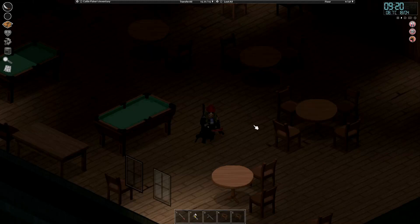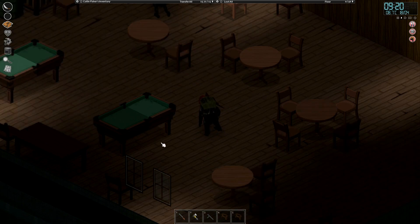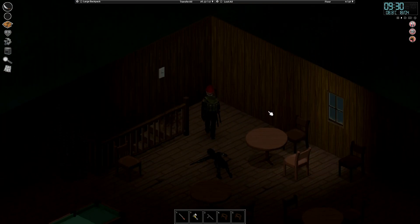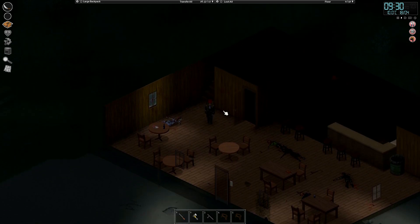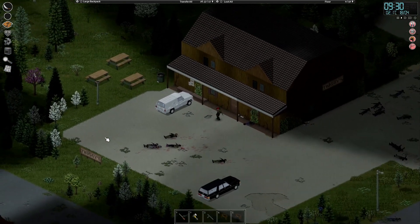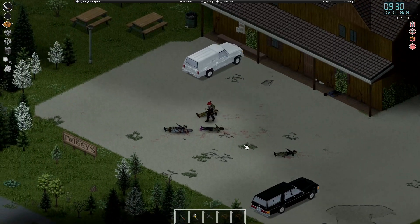Welcome back to Project Zumberwood. It's Friday and we are kicking off on the second floor of Twiggy's, our local bar. Between episodes I haven't really done a lot — ended up killing a few zeds, sorting out a bit of inventory, just ate more food and got some things shifted about ever so slightly. Headed back to Twiggy's.